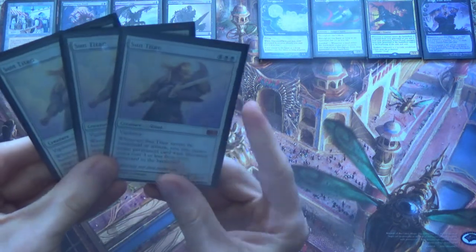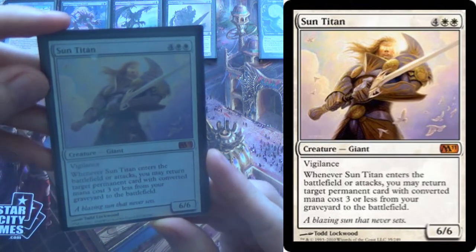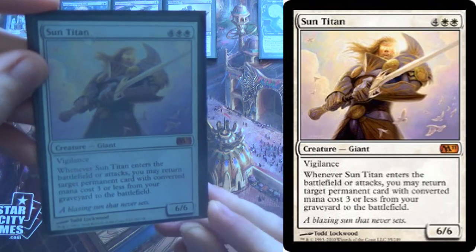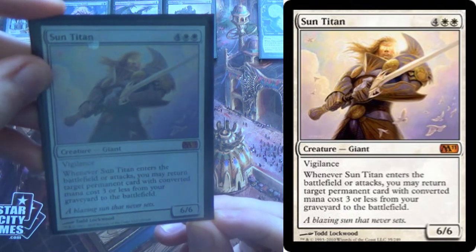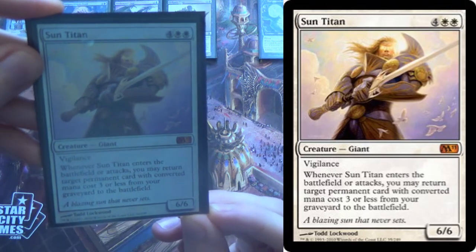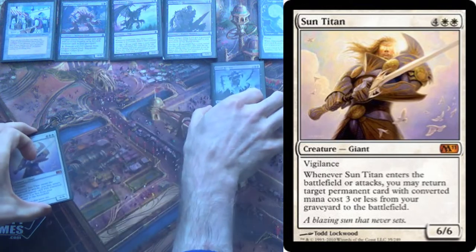We have three copies of Sun Titan. Now, what does Sun Titan do? Well, if you're familiar with Sunny Dredge, it's going to be doing something a little different here. When it enters or attacks — and you care about enters — you may return target permanent card with CMC three or less from your graveyard to the battlefield. That's pretty good.